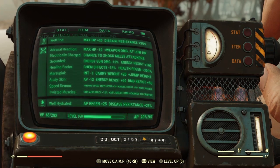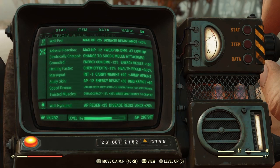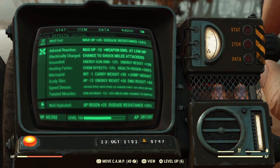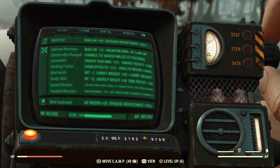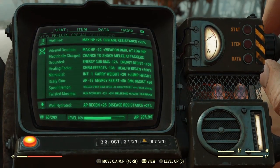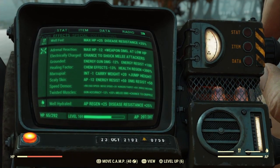Speed Demon increases reload speed and movement speed but increases hunger and thirst. Twisted Muscles gives plus 25% melee damage and a chance to cripple — all really useful for this build. That's eight mutations total. Plague Walker is also worth considering — if you're diseased, it damages and poisons enemies around you, which stops things crowding you. The key combat strategy is to move in, strike, move out, and strike the next target.